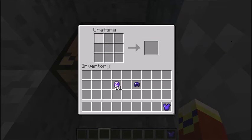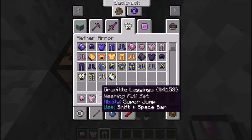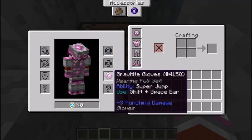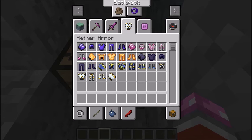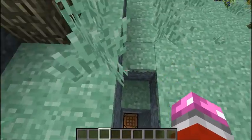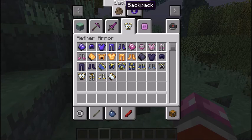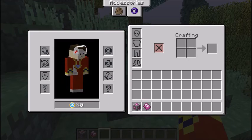There's also Gravitite. I don't know exactly how to pronounce it, but it's really cool. You have to put the gloves on in the accessories slot — there's no regular armor slot for them, and there's no leather equivalent. So if you're wearing full Gravitite, you hold your sneak button and your jump button and you get a super jump, which jumps pretty high. You need to be wearing the full set, including the gloves.